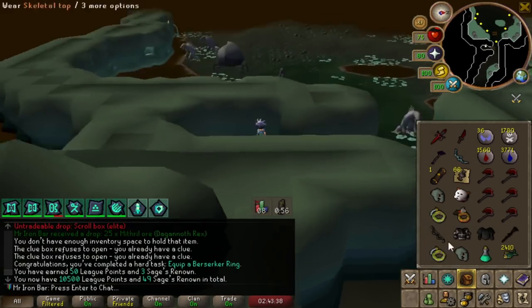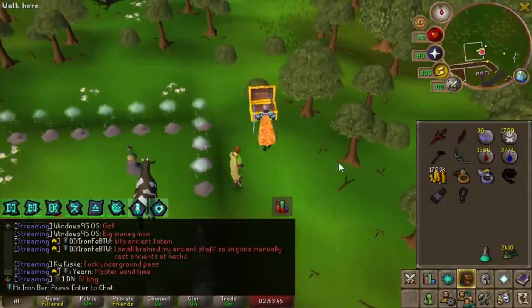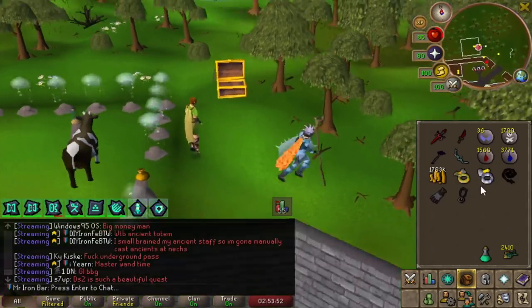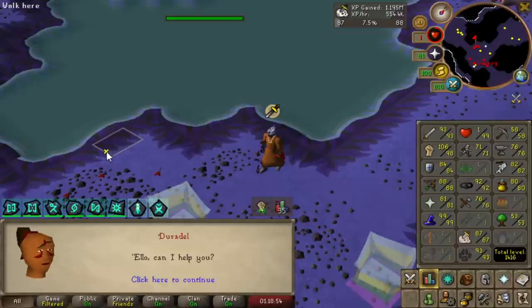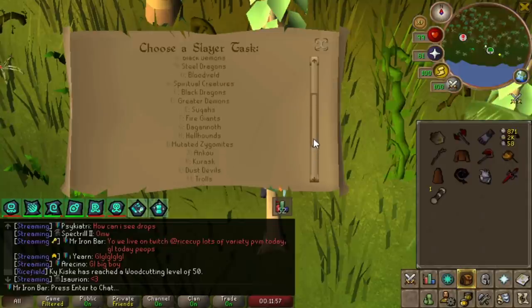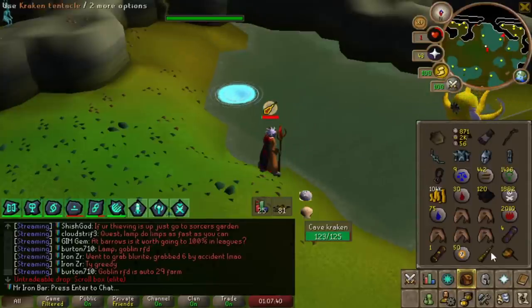AFK Slayer tonight is going to be phenomenal - AFK's so hard I missed out on some Slayer XP. Time to go and get a Kraken task. We got 87 Slayer now. Cave Kraken - Kraken Tentacle!